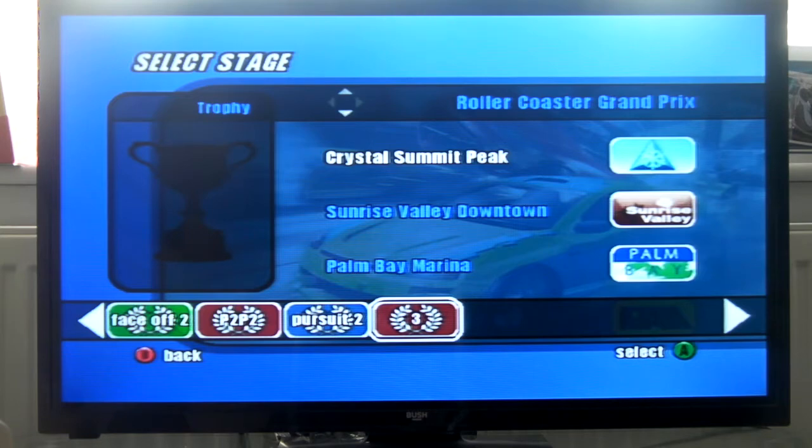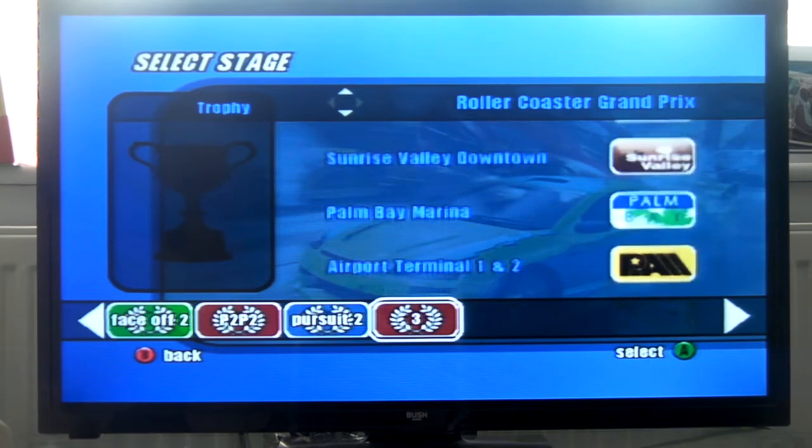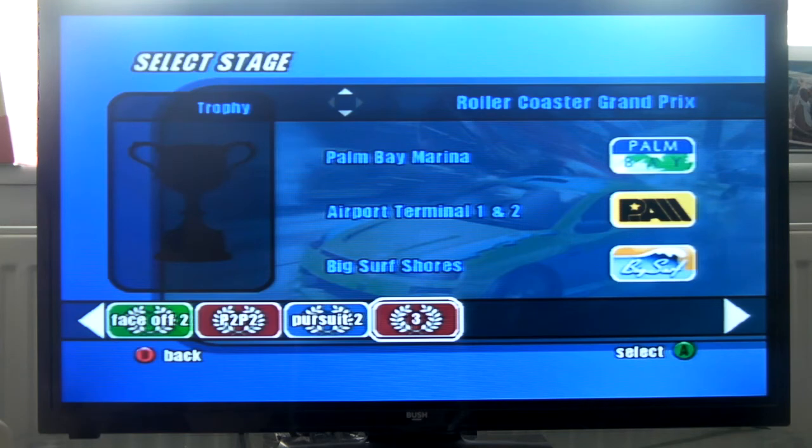My chosen choice would be the Oval Racer for the Roller Coaster Grand Prix. Five races — we're going to be racing around Crystal Summit Peak, Sunset Valley again, Palm Bay Marina again, and Airport 1 and 2 again. This is just a bit like Windy Road Grand Prix — I do apologise, it is Windy Road Grand Prix. And finally, Big Surf, which is the race that we just did at Ocean Sprint, but this time we're going to go around the actual track of Big Surf. That is it now guys, this is YoungDies100, see you then.